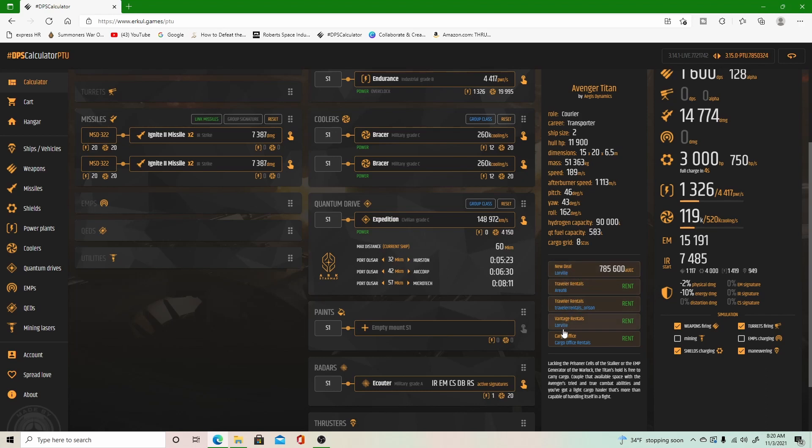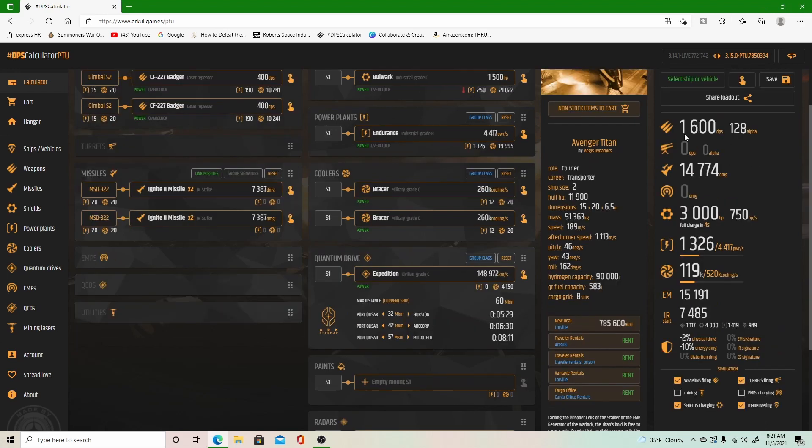Right below that shows how much it is in-game — 785,600 AUEC — that's for purchase at New Deal on Loreville. Below that it shows the four locations where you can currently rent it within the game. To the right of that it shows your basic stats with a little bit more detail.